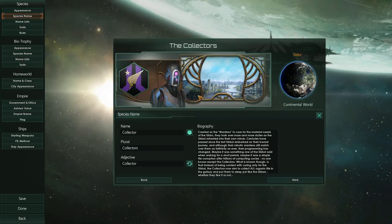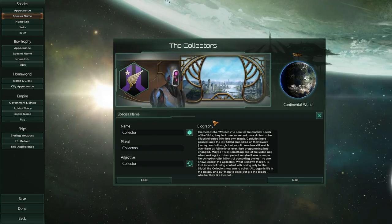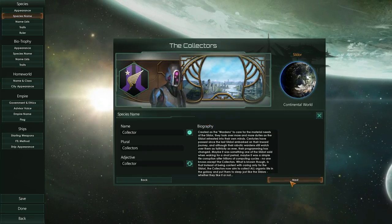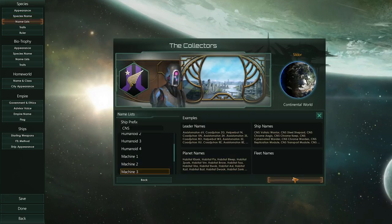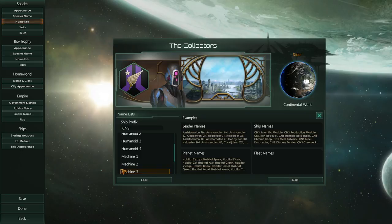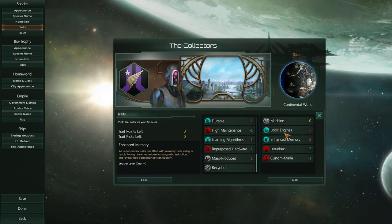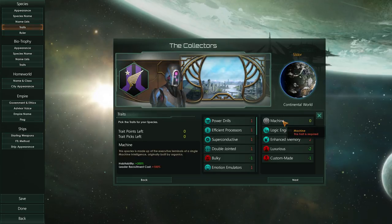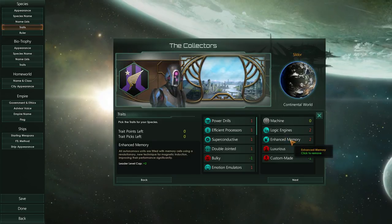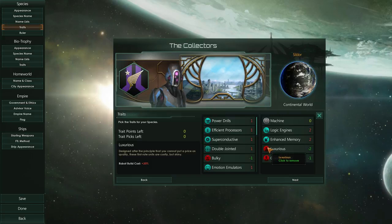That's one of our civics, which means we originally started out as machines that were just caring for the race that created us. But at some point, something changed, and now we're actually the dominant species. We have machine names, now in three variations. We are logic engines and we have enhanced memory — all new traits for the machines. We have 200% habitability everywhere, more society, physics, and engineering output. But we are luxurious, so we have more building costs and we also take longer to build, meaning we're not going to be growing very fast.